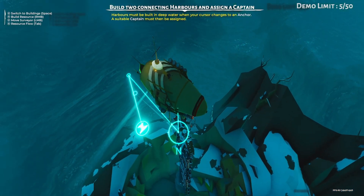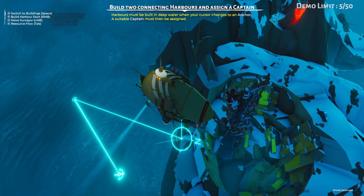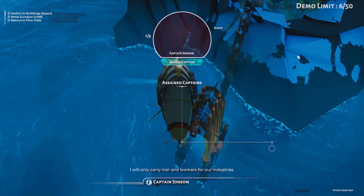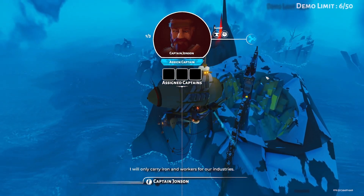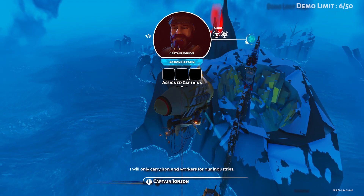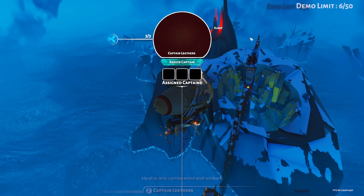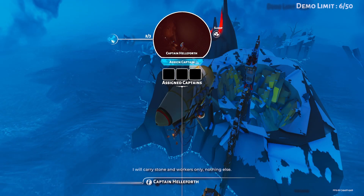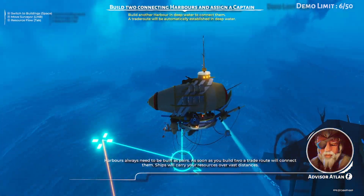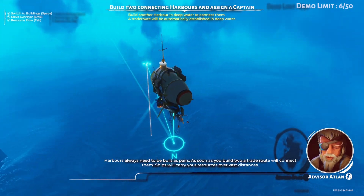We now need to build a harbour. I think you can only build a harbour in the blue bits. If you hover over it and see an anchor, you're golden. Let's right-click. You can see that's linked it up. Now - captains. There's numerous captains, I start off with three. These three captains can only do certain skills - this one can only carry ore and people, this one can carry stone, and this one can carry wood. So I want the first one - we'll assign you. I've got to build an end to my trade route now.